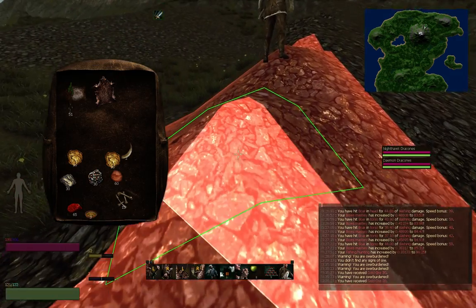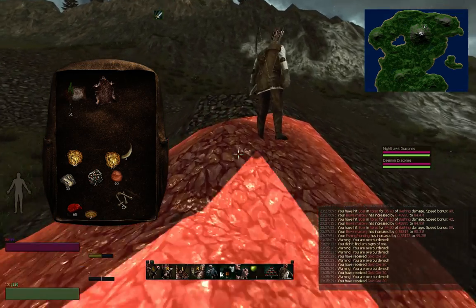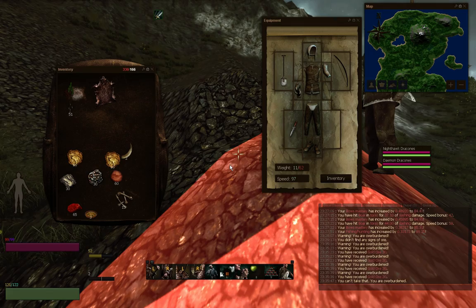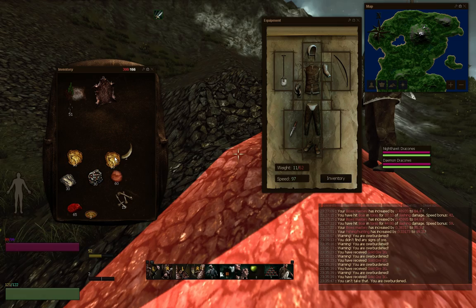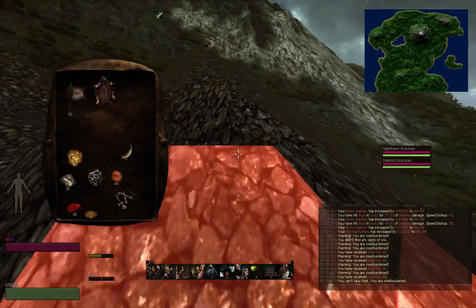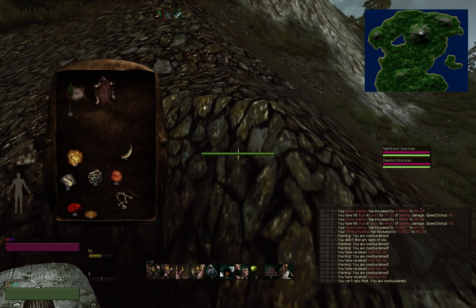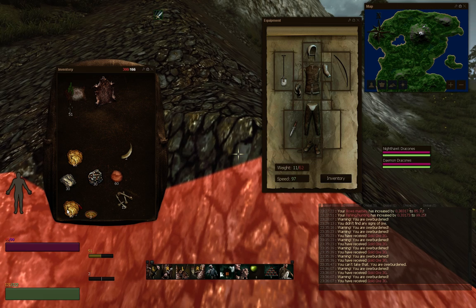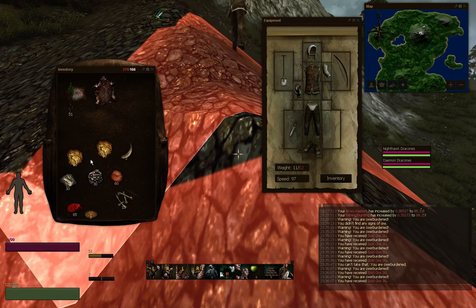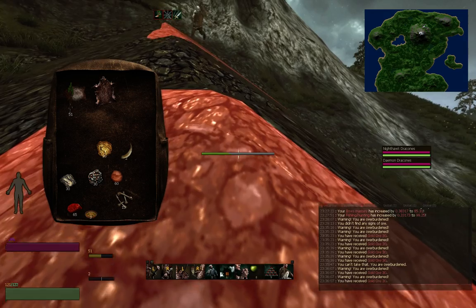I'll dig some more. This looks like a GM dump. Assemble the shit out of this. This is a GM dump here man - quality 19. Getting better. I'll just prospect and prospect and prospect.